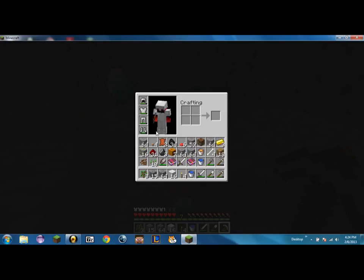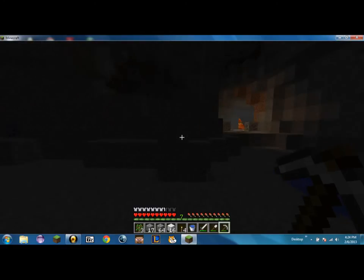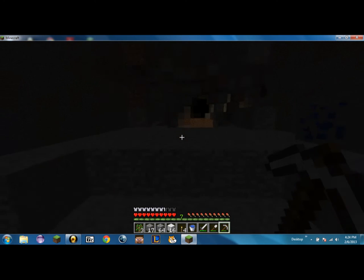The only problem is we have nowhere to put this. I need the cocoa beans. You know what, there's going to be a crap ton of seeds when we get there, and we don't want dirt. So we have six diamonds — that's what I was kind of wanting.